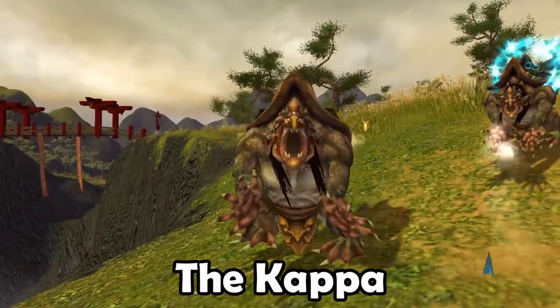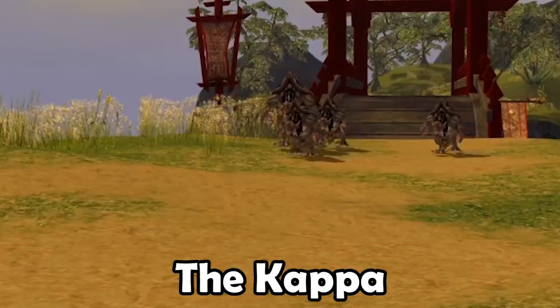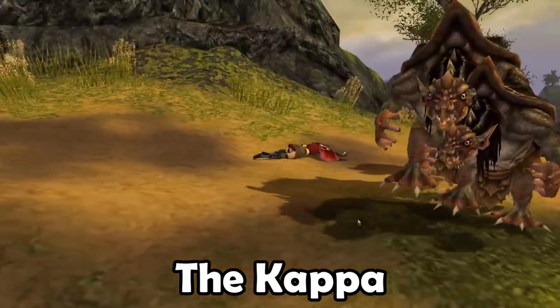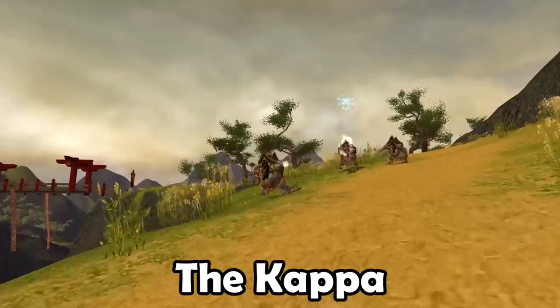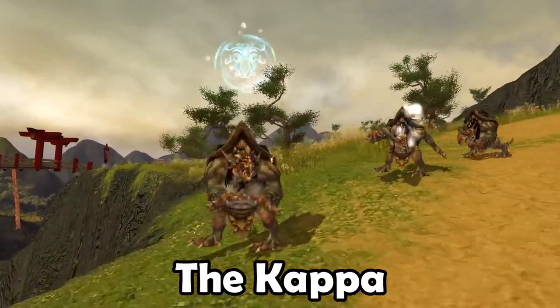The Kappa are turtle creatures that can mostly be found on Shing Jea Island and the Jade Sea. Unlike the Siege Turtles, these turtles are not your friends. They are inspired by the Kappas from ancient Japanese folklore, and every time I mention them on my stream, people like to spam a certain Twitch emote.